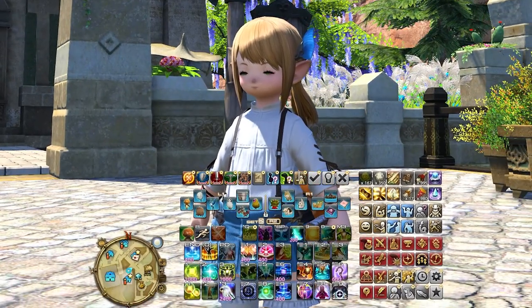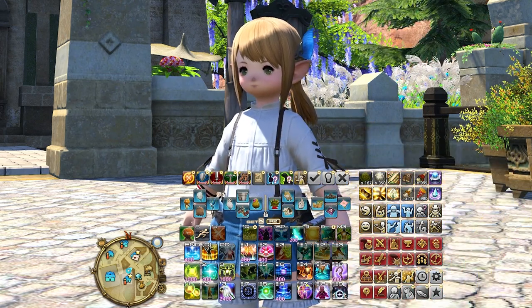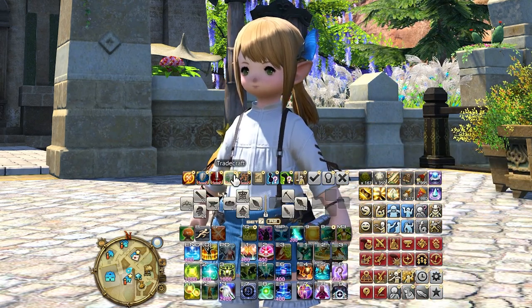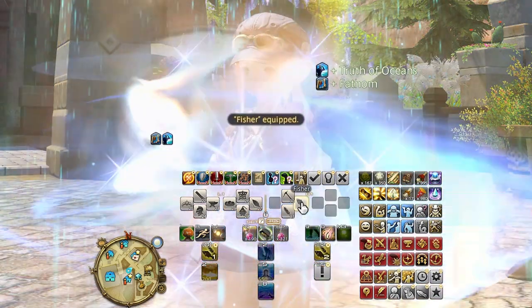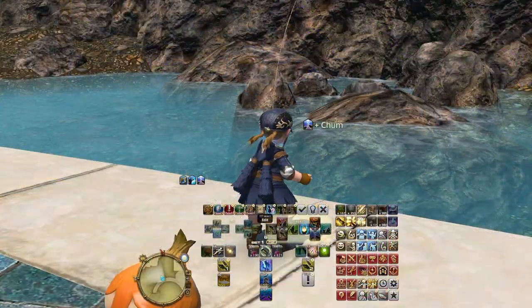Furthermore, it doesn't have to lock you out of using the cross hotbar conventionally, since any unshared hotbar layouts can still be used to set up any job-specific actions or items. If you like using a controller for certain tasks, you're still going to have the flexibility to do that.